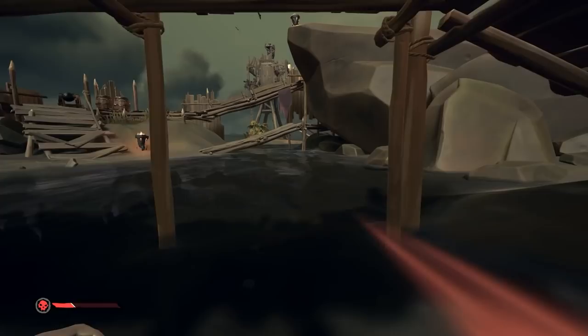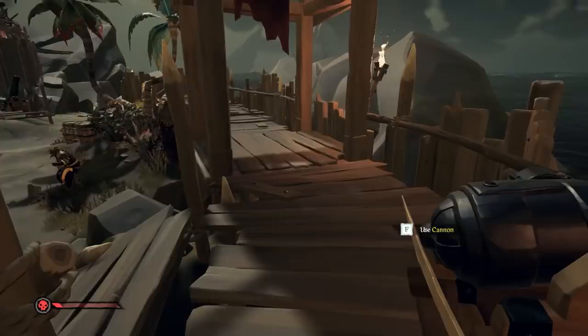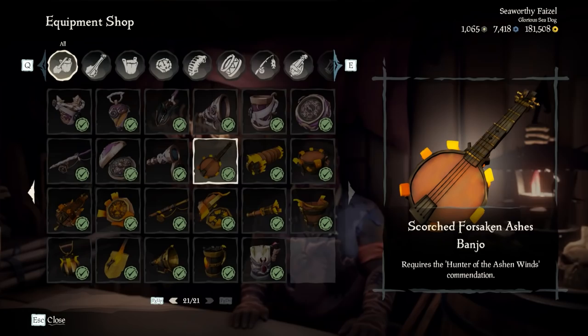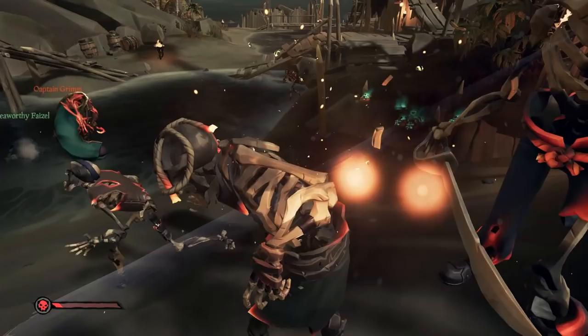With that, you should have 100% completion of the Ashen Winds commendations. The Grimm's Bane, Ruth Bane, Horatio's Bane, and Warden's Bane tattoos can all be bought from the clothing vendor, along with the Scorched Forsaken Ashes clothing. The Frostbite cannons and Sail of Ashen Winds can be bought from the shipwright, along with the Scorched Forsaken Ashes ship cosmetics. The weapons can be bought from the weapon shop and the equipment from the equipment shop. The titles Warsmith of the Flame and Banisher of the Flame will be automatically added to your account once you complete the appropriate commendations.